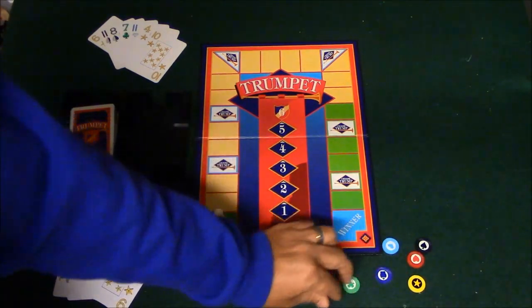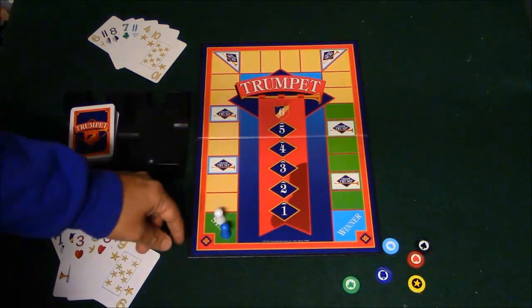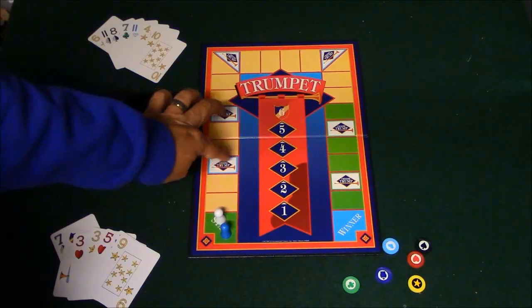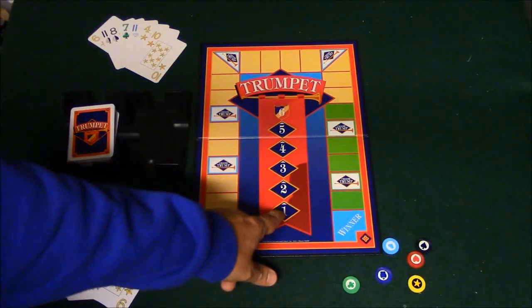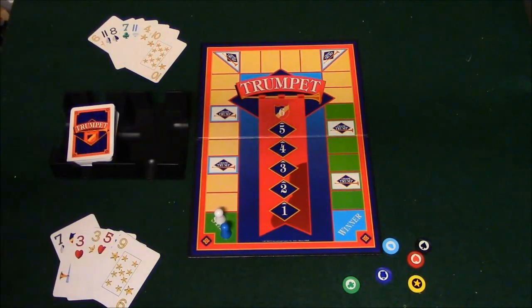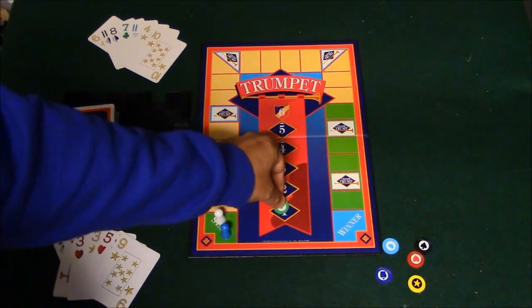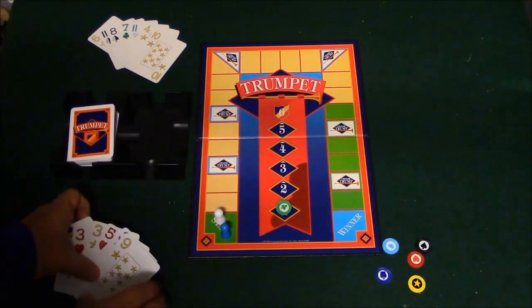You're also going to notice that there are six different chips that each have a suit on them. As you move along the board, when you get to a certain point you're going to be able to choose one of the suits to place here, and as the game progresses you're going to be using these other spaces as well. Basically this is going to allow you to choose a Trump suit for your hand as you play the game.